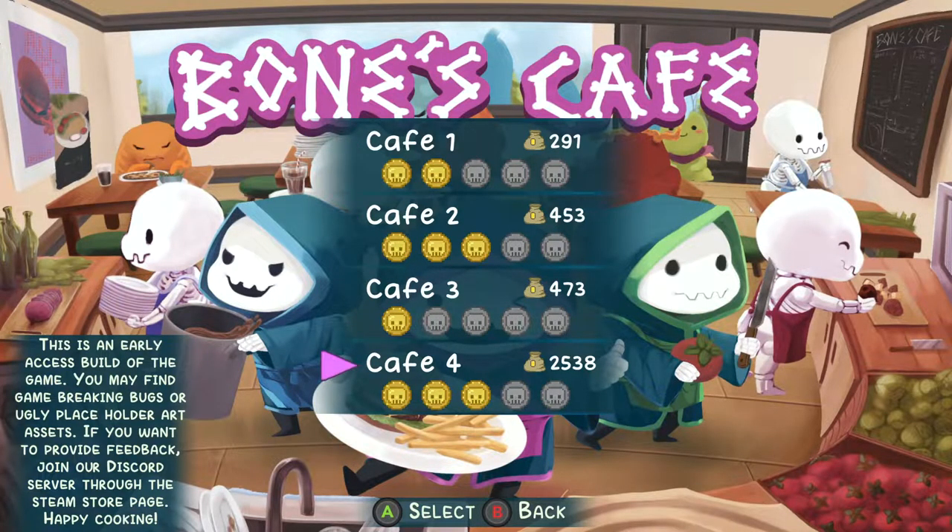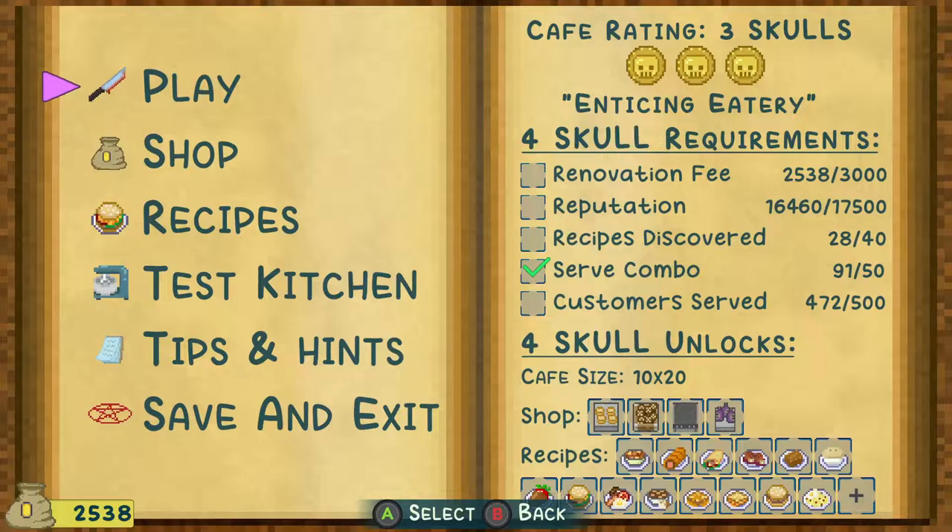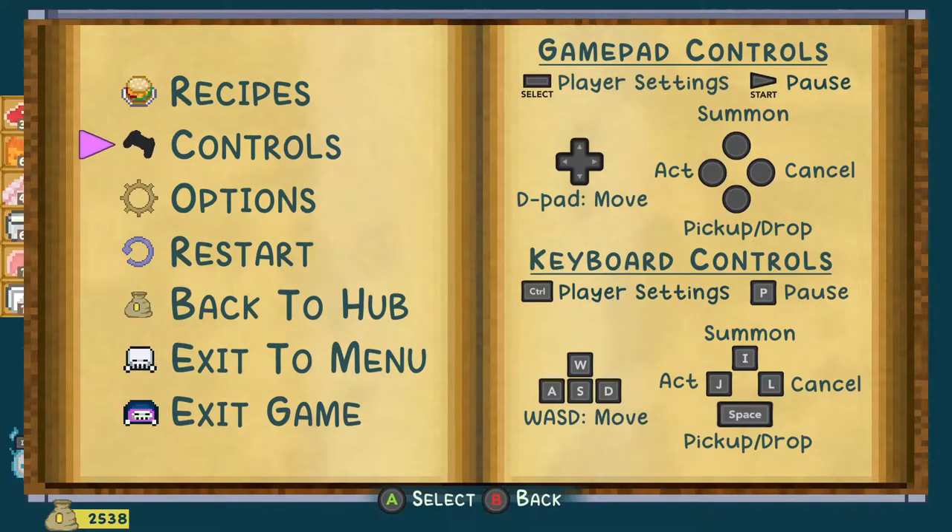I had to watch the previous video to figure out which cafe it is for this series, because I have all four save files open. So if we go to the controls menu, the way we're going to do this is the top button on a controller on your button side — your right side — is going to be your summon button for the minions. If you're using the keyboard, it's going to be I.